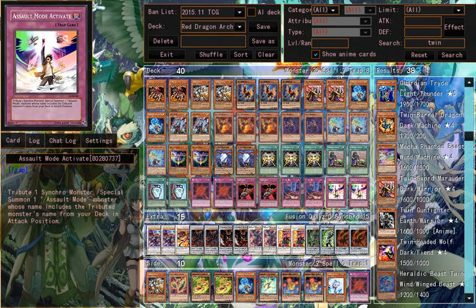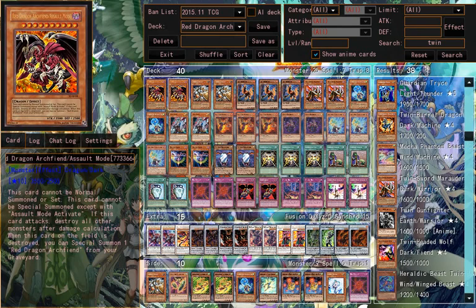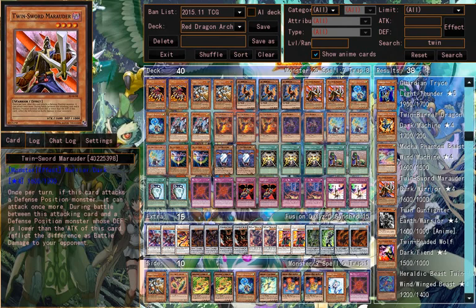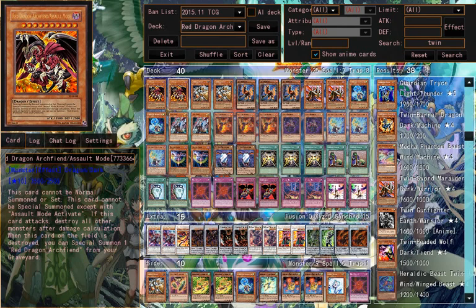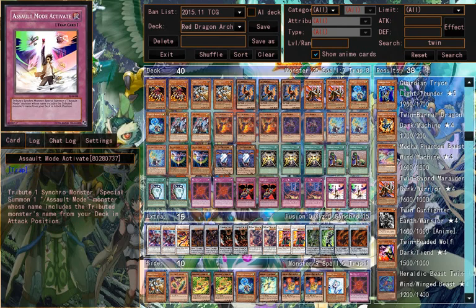Assault Beast is basically for Assault Mode. There's Red Dragon Archfiend Assault Mode. Because Scarred Nova Dragon is considered as Red Dragon Archfiend, so you can still use Assault Mode.